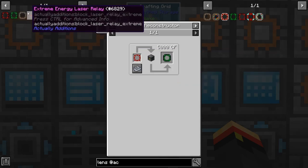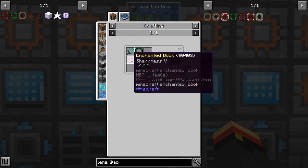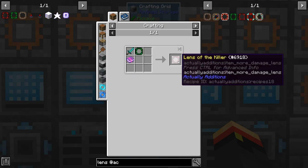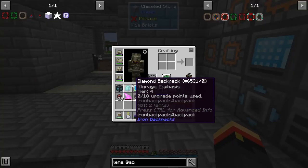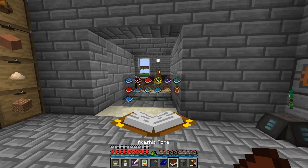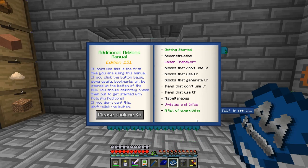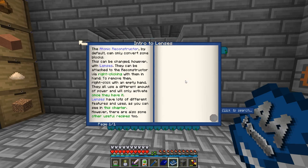I'm going to have to look it up. Lens of Certain Death plus Sharpness 5 and a Sword gives you Lens of the Killer. I forget which one's which — one of them kills things without drops, one of them kills things with drops. Let's look into lenses.